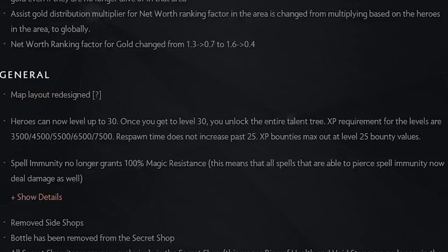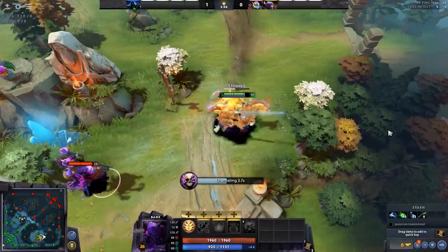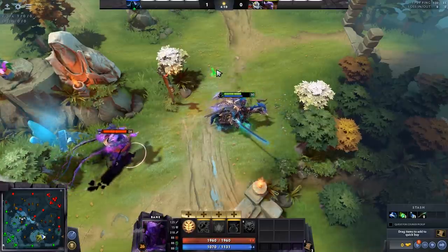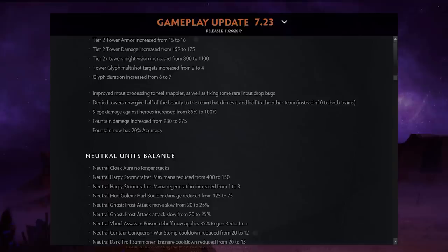There's a small spell immunity change: if your ability pierces spell immunity, it now also deals damage. So something like Clockwork's hook — while it might have stunned through spell immunity before, it didn't deal damage. Now it does. This applies to Fiend's Grip, Spirit Breaker's ulti, and any ability like that. Also, they removed side shops.